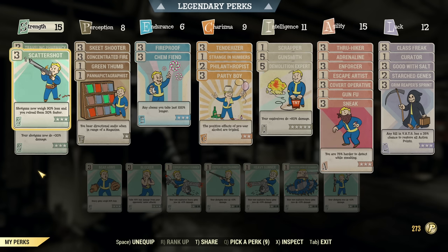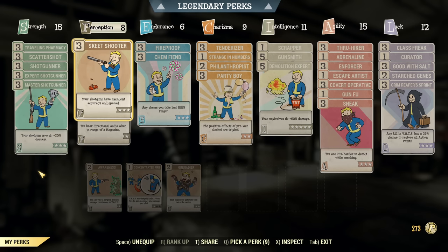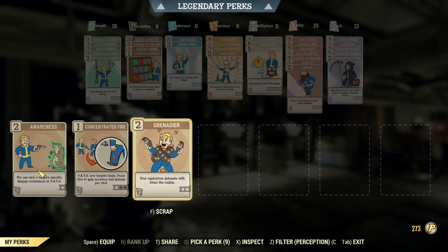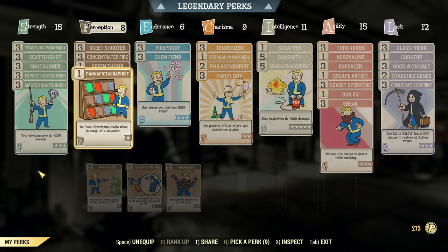Trawling Pharmacy for chem weight reduction, then Scattershot for faster reload and lighter shotguns. All the shotgunner perks for damage — we are a full health build here. Next, Skid Shooter, which is awesome if you are a shotgunner because you want this accuracy. Concentrated Fire — I will be using VATS to do maximum damage when possible. Green Thumb and Pannapictagraphist, but after the Grenadier perk is changed and will apply to all weapons, it will be replaced with Grenadier. But for now, as Grenadier does not work yet with explosive weapons, those perks are here.